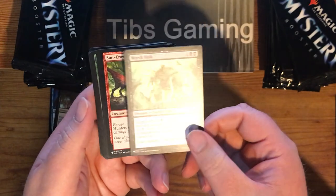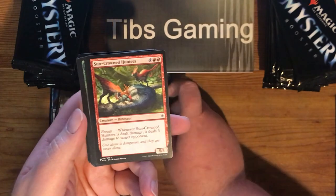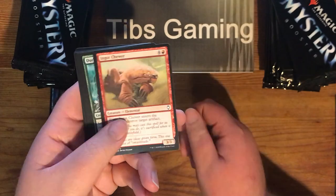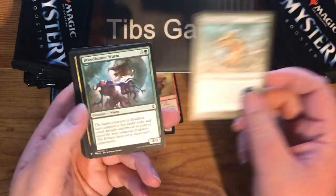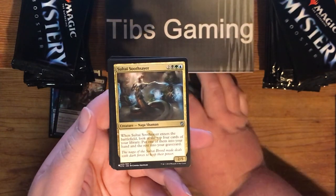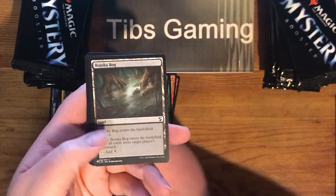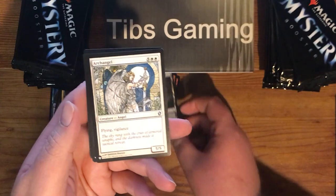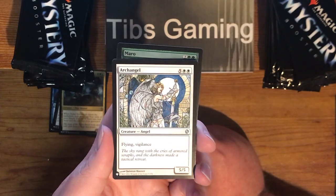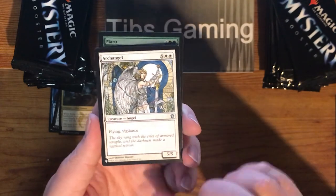Marsh Hulk, Dragons of Tarkir — old Megamorph. Sun-Crowned Hunters. Ingot Chewer. Dirkwood Baloth. Brood Hunter Worm. Saltai Soothsayer from Khans of Tarkir. Jukabog Archangel — it's such a great art. I didn't even know they printed this with a new border. Oh, it's a Commander set, I think. Not even sure — I think it's a Commander set.